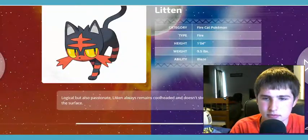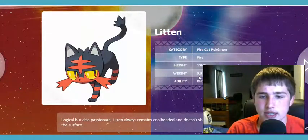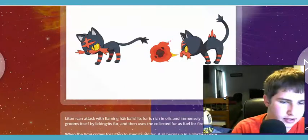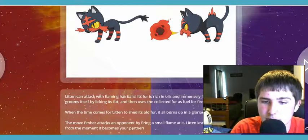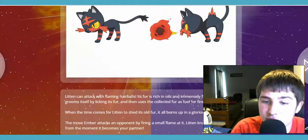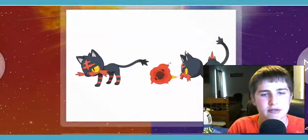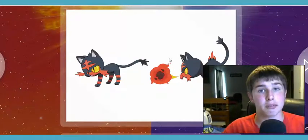Next up, we're going to move on to Litten. He's the Fire Cat Pokemon; his type is obviously Fire. He's one foot four inches, weighs 9.5 pounds, and his ability is Blaze — where once you take half damage, your fire attacks are doubled. Litten can attack with flaming hairballs. His fur is rich and immensely flammable. Litten grooms itself by licking its fur, like a regular cat, and then he can use the collected fur as fuel for fireball attacks. That's really interesting.